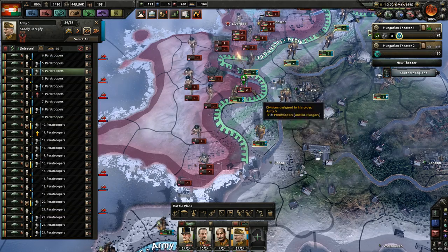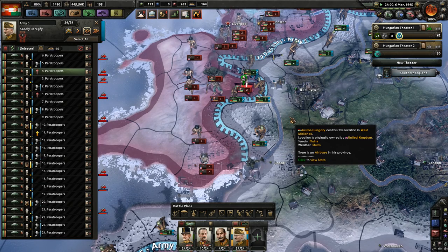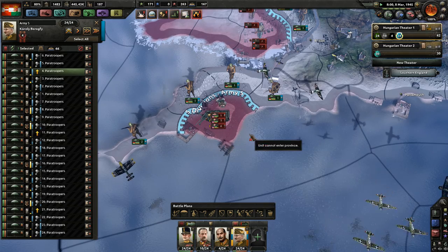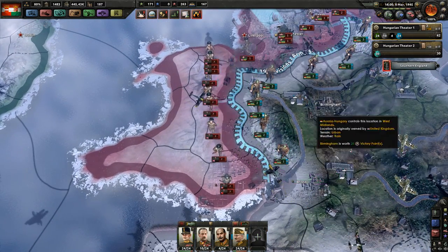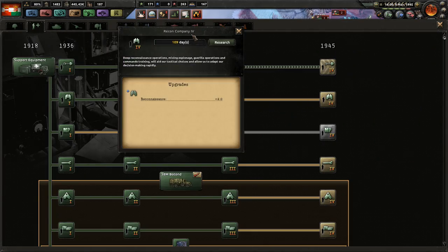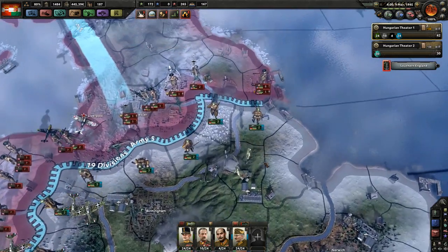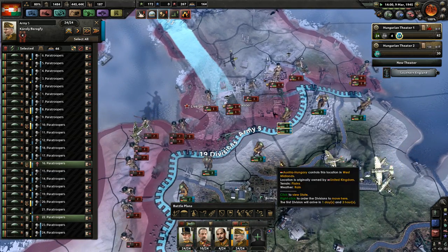There we go. Come on, we can do this. Still a large amount of troops there — not gonna attack. Support companies, got a recon up and running. Cutting them off here might actually be a good idea, but I don't like the idea of my line being split again.